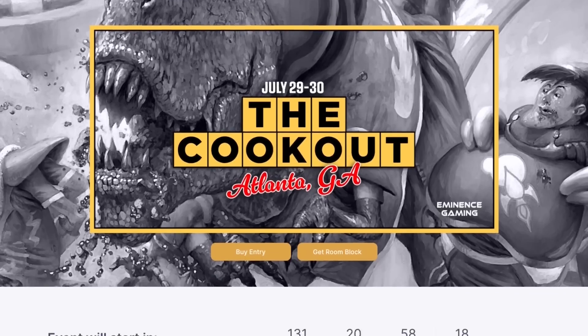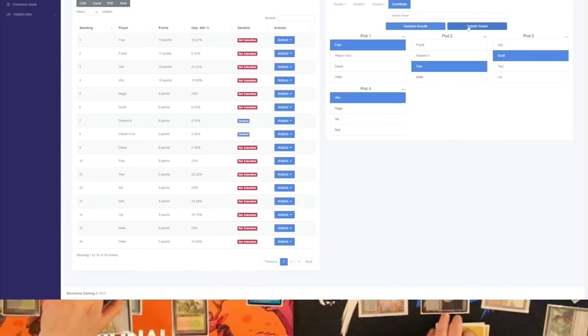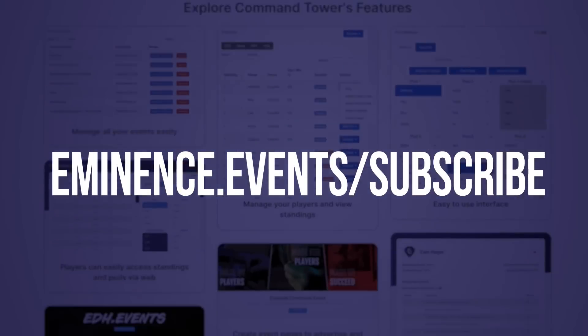Command Tower software by Eminence Gaming is perfect for hosting TCG events. It features easy-to-create event registration for 1v1 and 4-player Swiss structured tournaments. Event management has never been so simple and it's web-based so there's no download required. Get access for just $5 at eminence.events/subscribe.